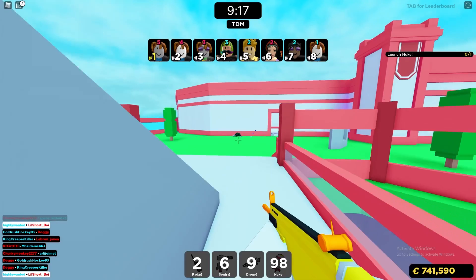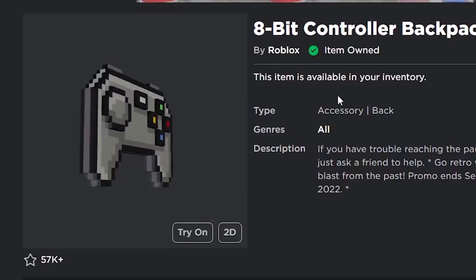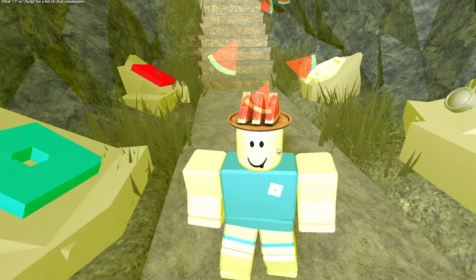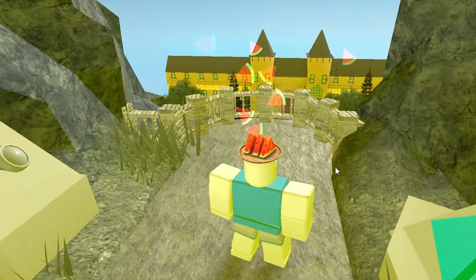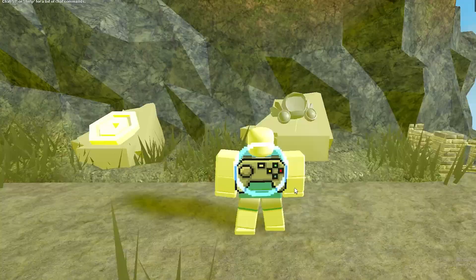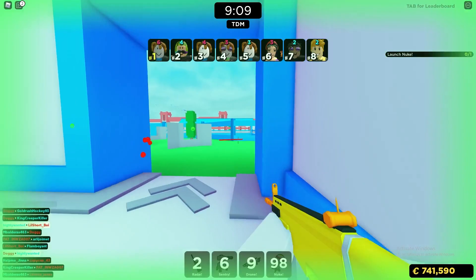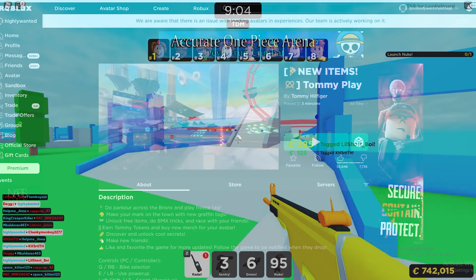There are actually a couple of really cool free items on the avatar shop right now: the Watermelon Slices and the 8-Bit Controller Backpack. You don't have to do anything special — they're just free on the avatar shop and you can buy them directly without any challenges. They look pretty cool on your avatar. The Watermelon Slices have a watermelon particle effect, and the 8-Bit Controller is a back accessory with a particle effect — it has this giant 8-bit circle that comes out of it.